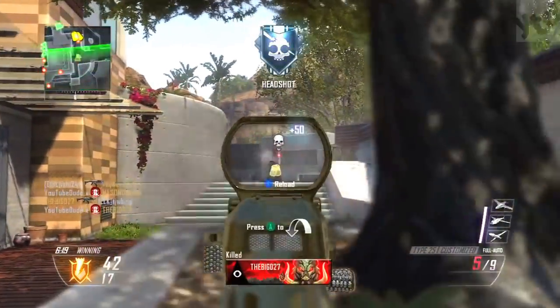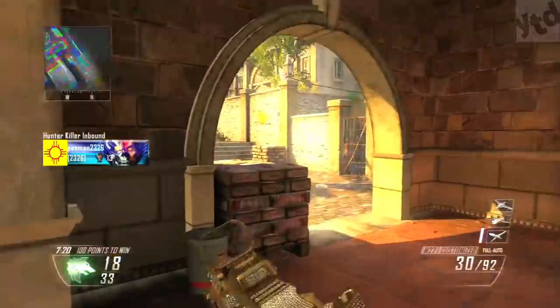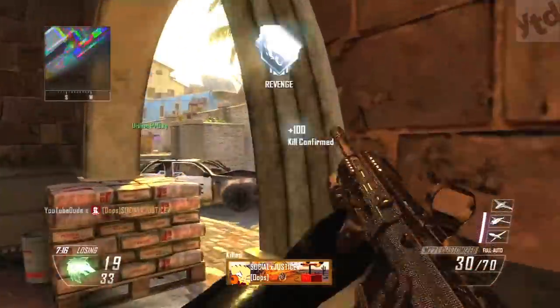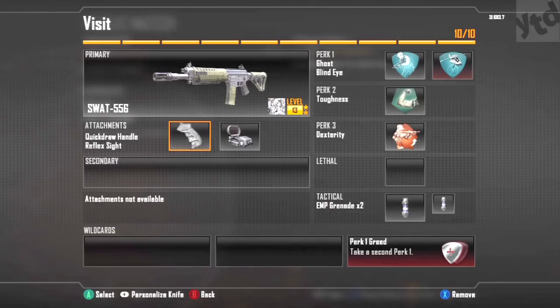Next, let's talk class setups for each challenge. Your first challenge is 100 headshots. People always ask how do you get easy headshots? The fact is, there is no trick — you just have to train yourself to aim high. Practice makes perfect. That said, to increase your chances of a headshot, the quick draw attachment is a must, and the red dot does help with aiming.